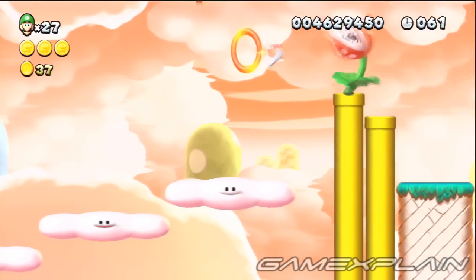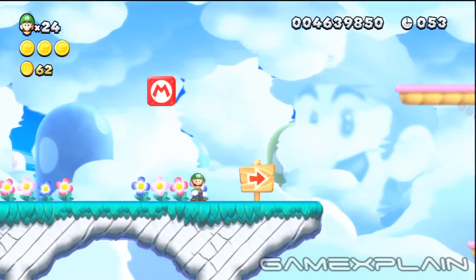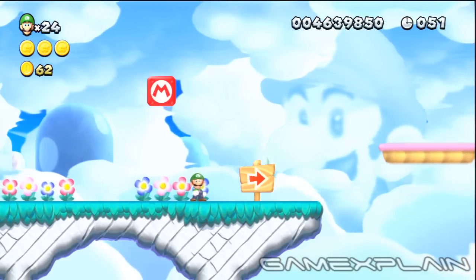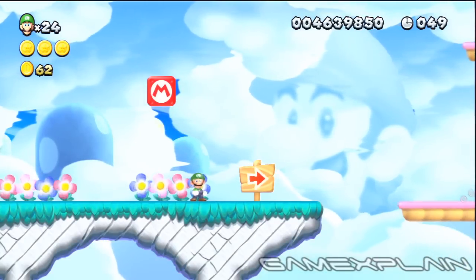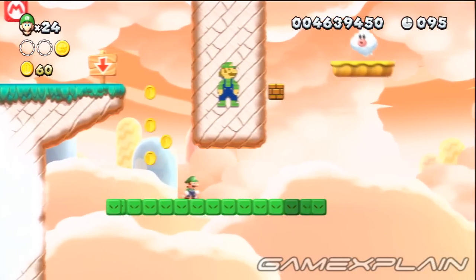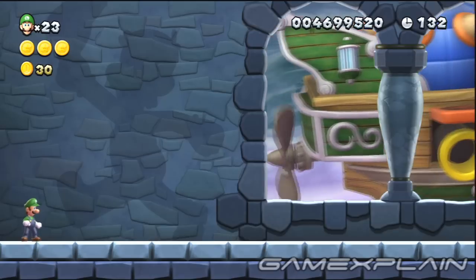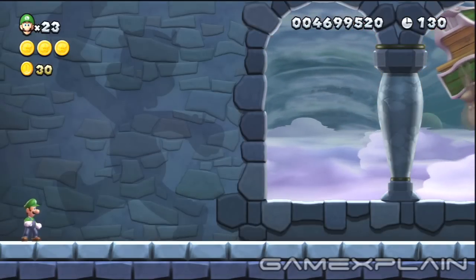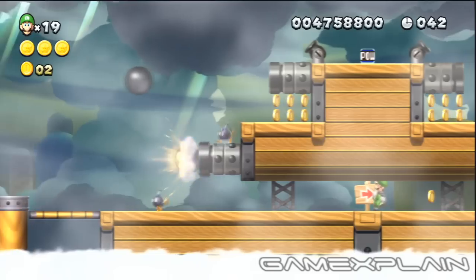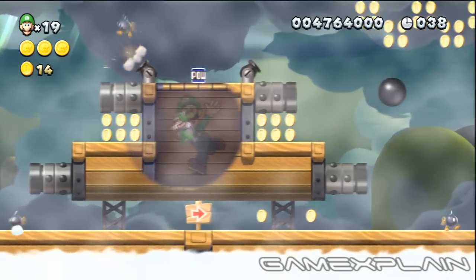Take out the Piranha Plant just after the Red Ring in Moraine Clouds 4 to reveal an 8-bit Luigi. There's no missing the giant cloud Luigi creeping in the background of Moraine Clouds 5. Disperse the fog at the start of Moraine Clouds 6 to reveal an 8-bit Luigi. You can't miss the giant Luigi on the wall just before blasting into Ludwig's Airship in Moraine Clouds Castle. In Moraine Clouds Airship, look for a hidden area just below the POW block that contains some secret Luigi artwork.